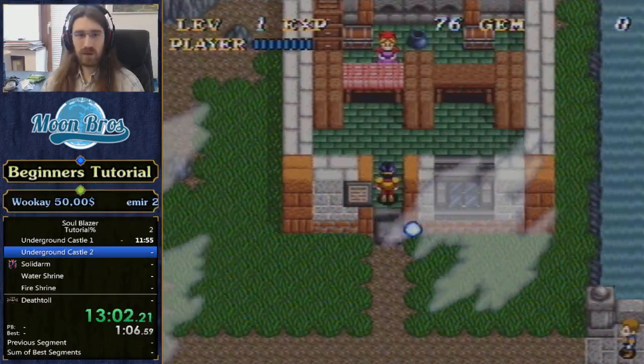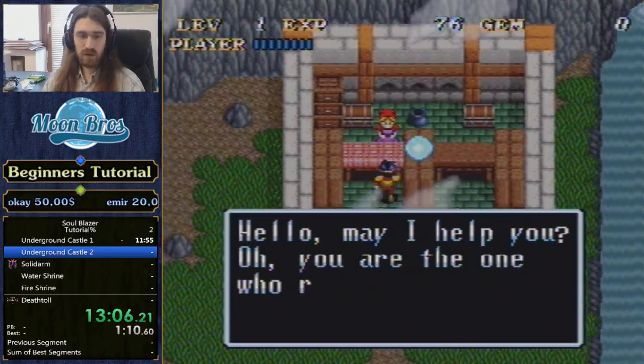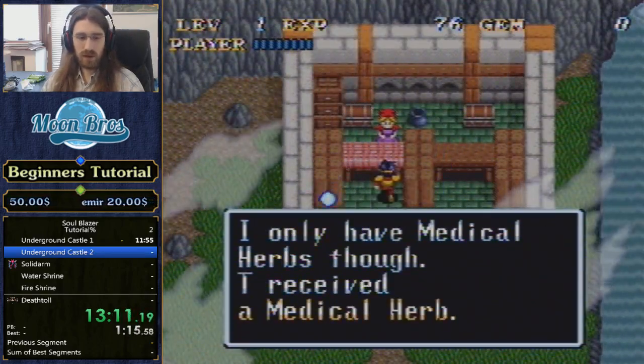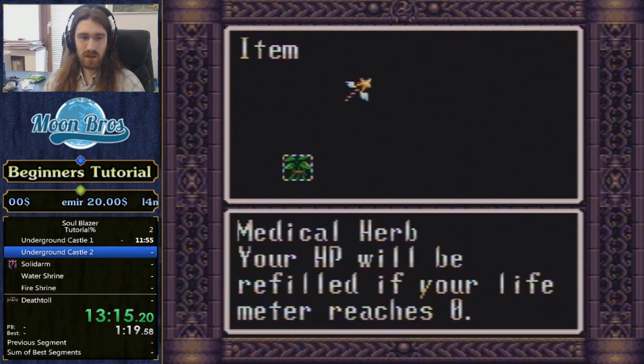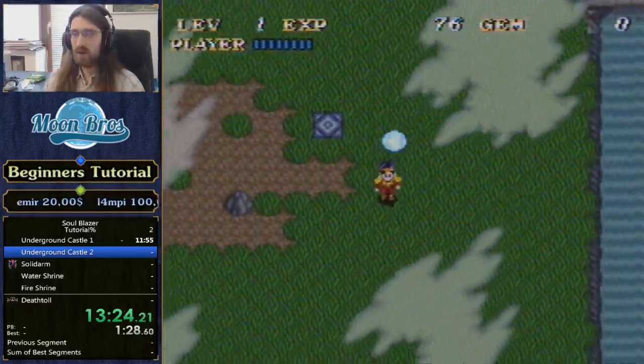Here we have the Tool Shop owner. If you talk to her, she will be very grateful that we saved her and we can get a Medical Herb. Medical Herbs will always be right here in the menu — your HP will be refilled if your life meter reaches zero. You have to have the herb equipped, though. Let's be moving on to the second part of the Underground Castle, which is going to be relatively straightforward.